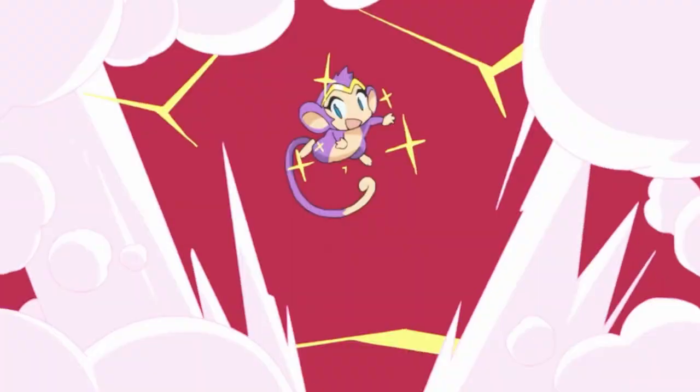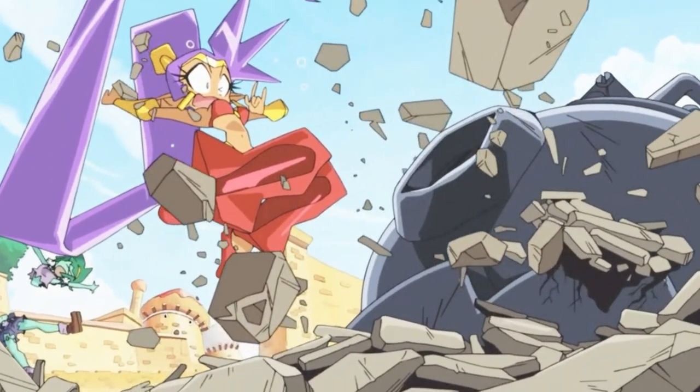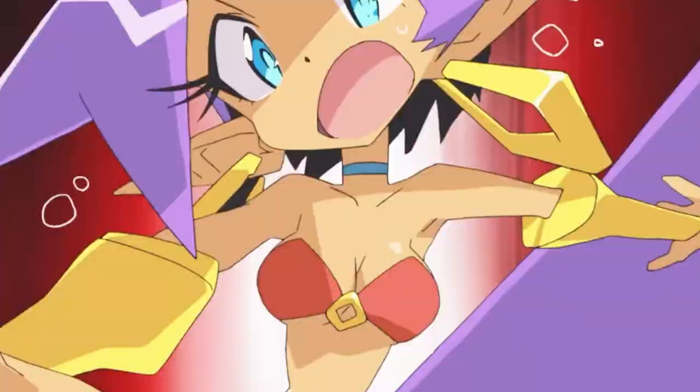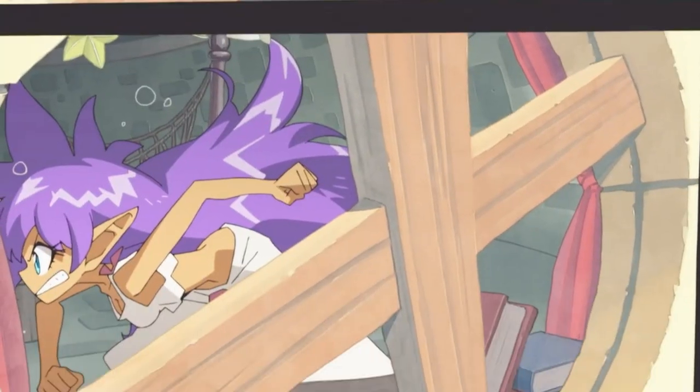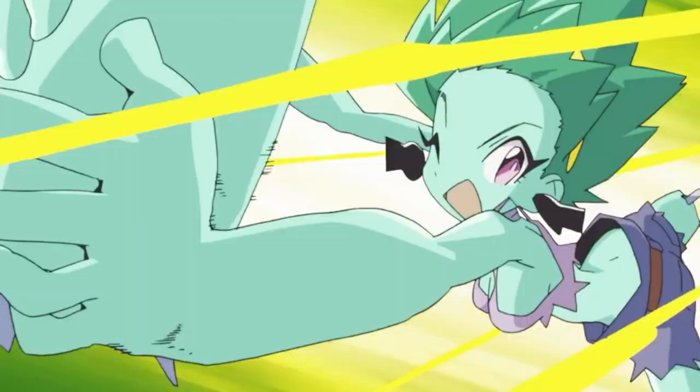Shantae is a magical genie that protects the town of Sequin Land from threats that arise. No matter who they are, she'll figure out a way to beat them and kick them out of town just like this. No matter what obstacle she goes against, she'll figure out a way and she'll prevail in the end.